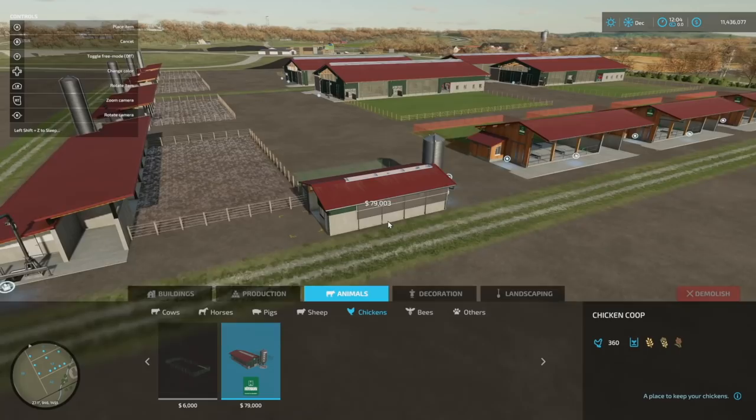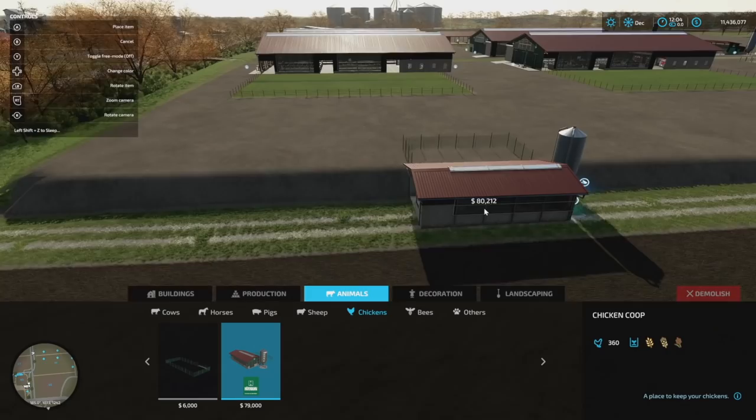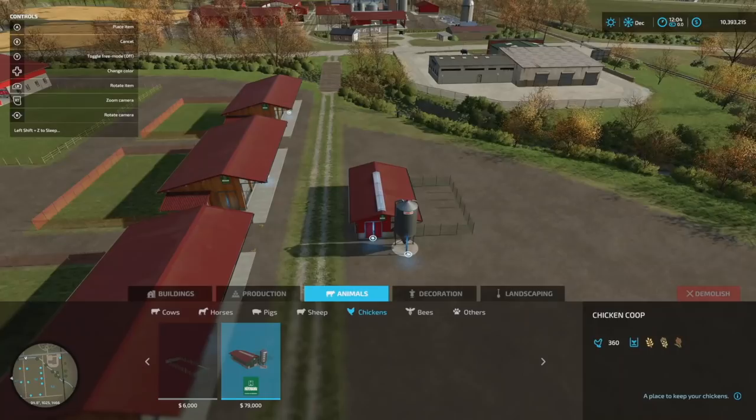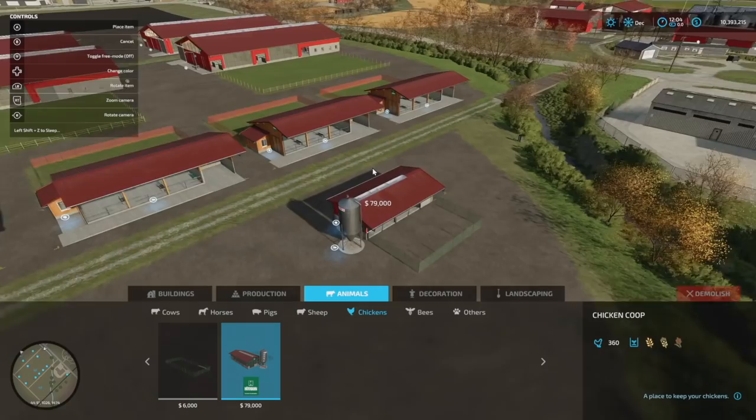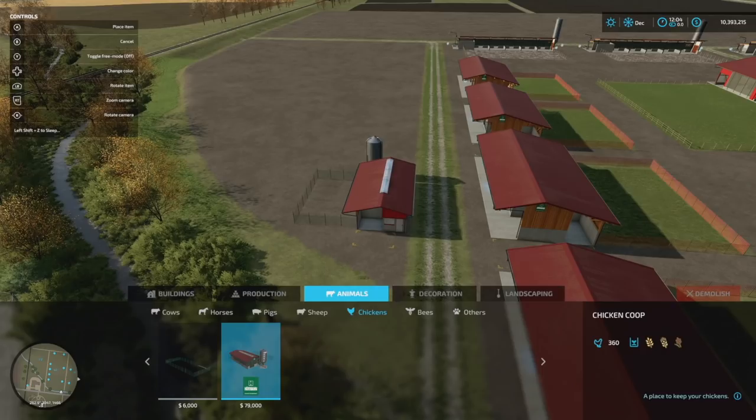We've still got a nice straight way through here where we can draw a road, or maybe put some trees down. I'm definitely going to be putting trees down in between all of these. I did say I wanted to do something for chickens — chickens might go on the back side here. I've given the chickens their own little row down through here. I think that's going to be the perfect idea.